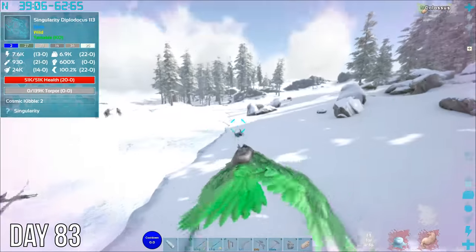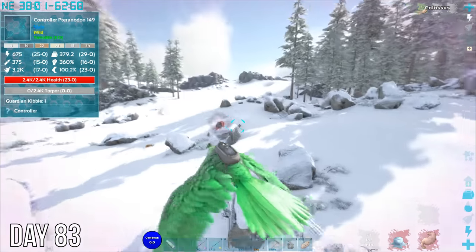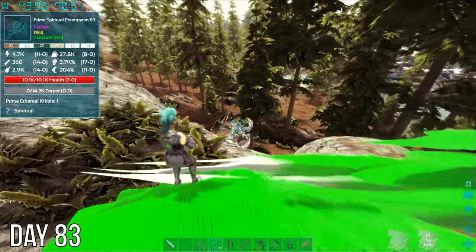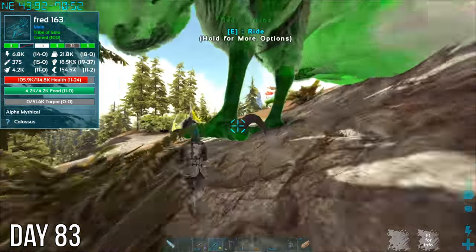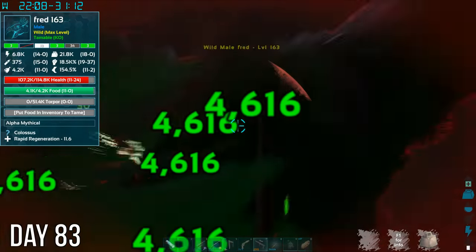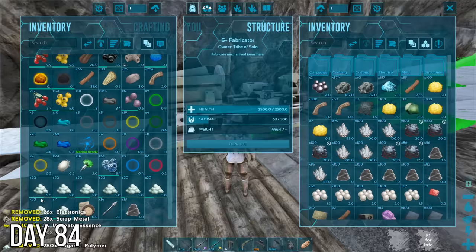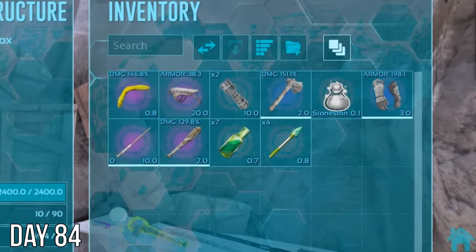Day 83, this roar scared the crap out of me. At first I thought it was this pteranodon until I spotted this boogeyman rhino. I was still searching for an awesome creature to add to my team — this prime spiritual pteranodon will be good for kibble eggs, but its 10k health is nothing in this mod. Back at base that night I decided to pick on some compies out front, but this psychosis variant made Fred go a little crazy. After all that mess, I spent some time in the base organizing all the junk I'd collected.